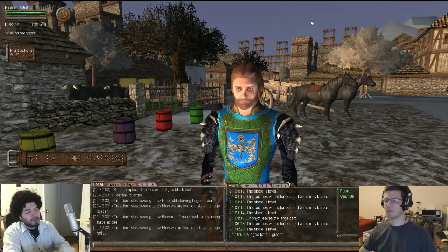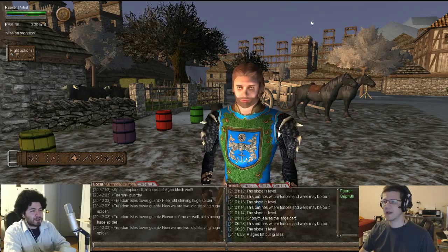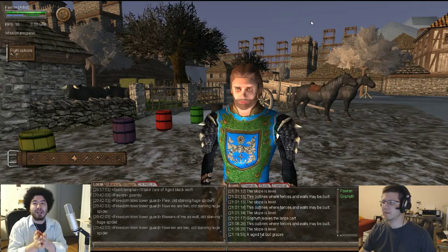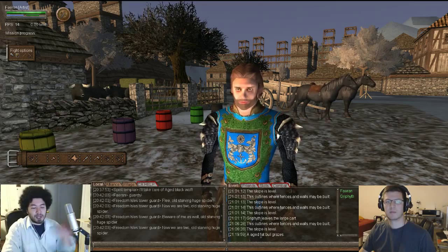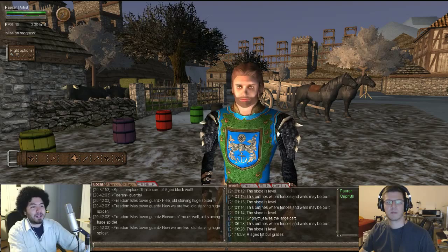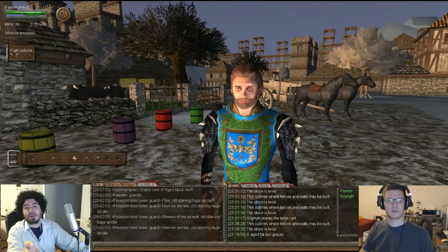It uses RGB values, which we'll get into. You also have to gather the mats, and different mats produce different colors - quite complicated. The first thing I'd suggest is go to the wiki and look up dye - D-Y-E - and that'll bring you to the dye page where it gives you all the information we're about to explain here.